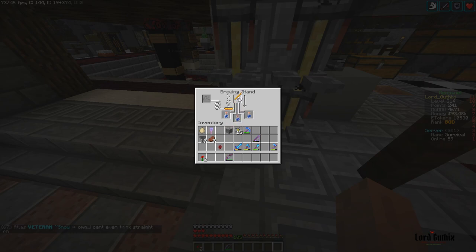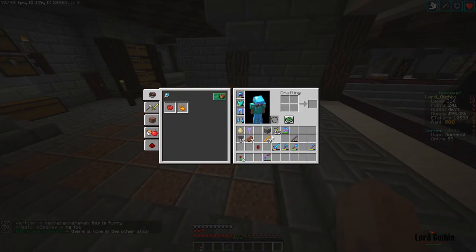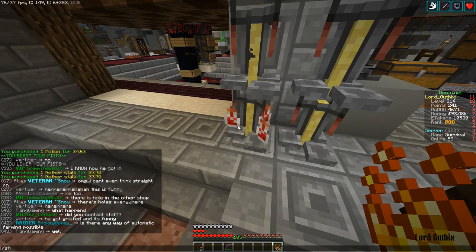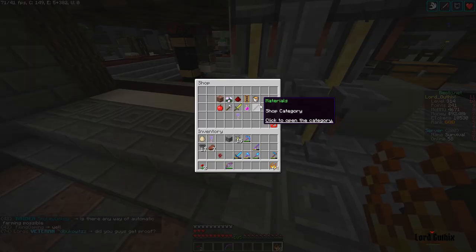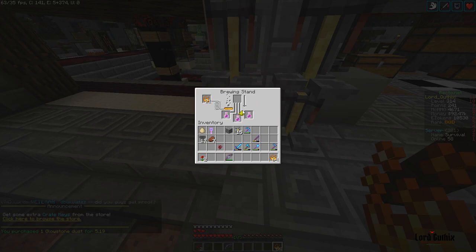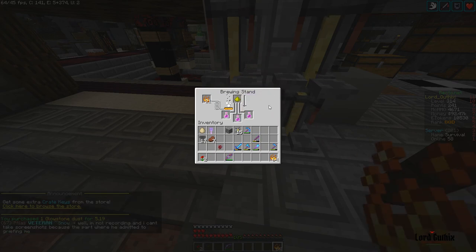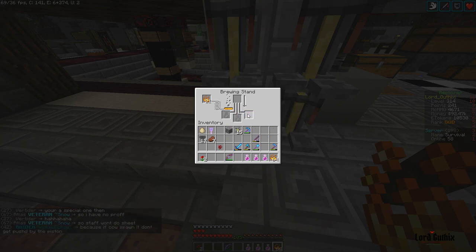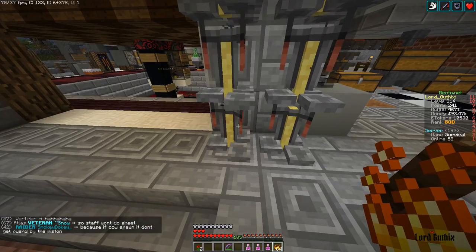Throw the awkward potions in and add blaze powder — just one. Once done we've got our strength potions. You can add glowstone dust to make them stronger, or gunpowder to make them splash. When you remove the finished potions you'll get your XP, and you just want to keep doing that.